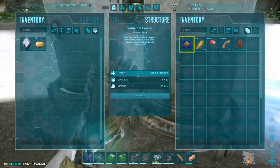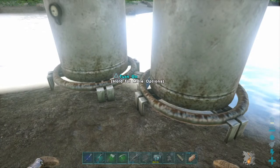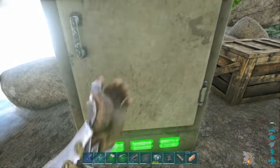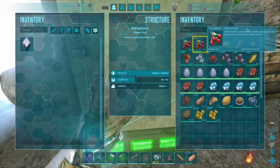Something else to point out: using an industrial cooker, it will turn to kibble a lot quicker than using a cooking pot or campfire. That's regular kibble checked off the list.